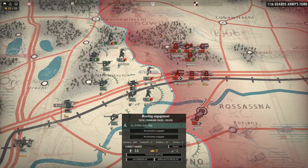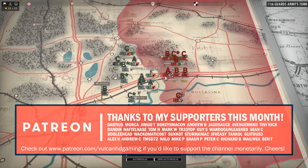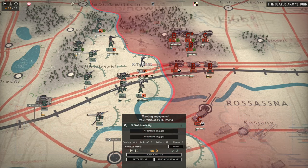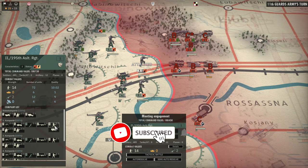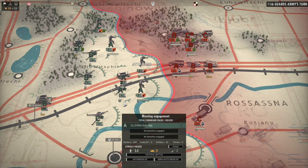Hello guys and welcome to episode 2 of my Orsha campaign in Steel Division 2, playing on the Axis side. Today we are starting off with another defensive battle against the Soviets. We have been attacked at our elite troops here right in the center. Our Panzergrenadiers are ready to go, and we've got some Sturmschützen in these guys as well — really solid troops. Just got to decide what other regiments we're going to use to back it up.